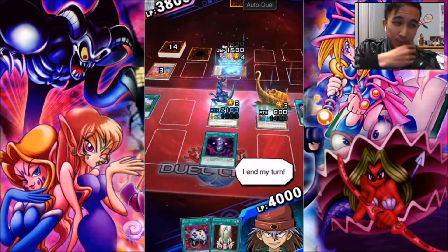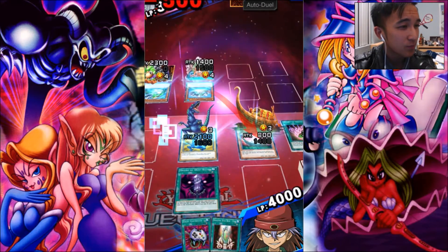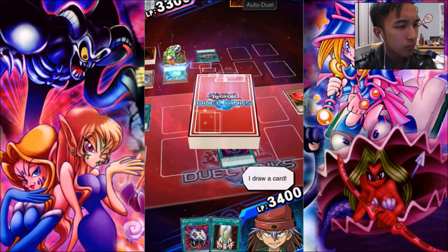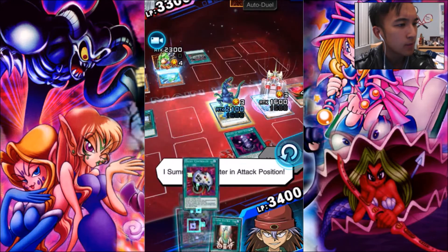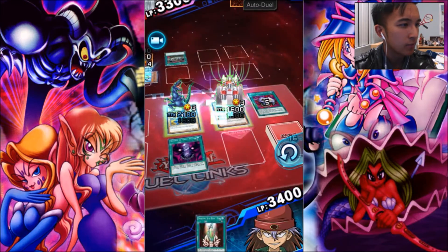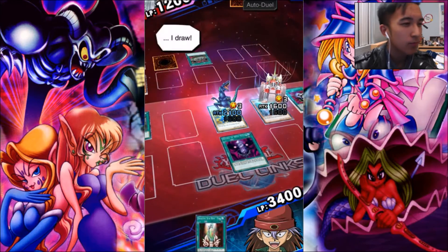Okay, thank God. So far it's going pretty well. Goblin Attack Force is annoying. When Toons do have to attack, Pegasus has to pay 500 life points — I almost forgot. Yomi Ship takes care of that. I drew Machine King Prototype, which will be summoned. To take care of Goblin Attack Force, I'm going to use Enemy Controller, which changes its battle position. Now I'm going to try to inflict as much damage as possible — attack with that, and then attack him directly with the Tractodon.